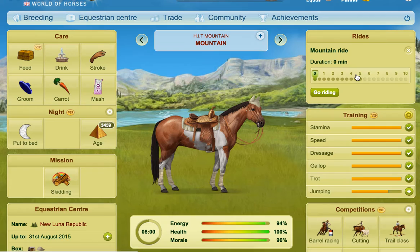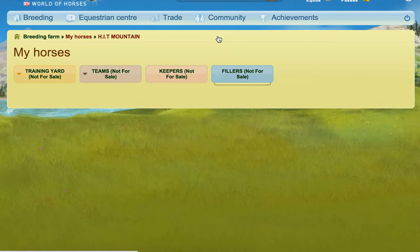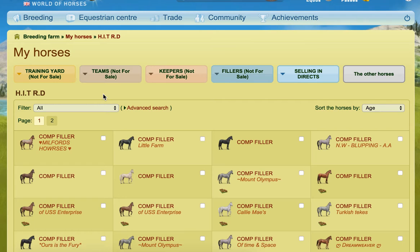Whenever they're in the mountain tab, the only thing that they do is mountain rides. And when their mountain rides are finished — I do the mountain rides every single day, this will take several days, maybe a couple of weeks, but I do that every single day — once I get all of them done in mountain, then they move into another farm, which is HIT Rides Done.